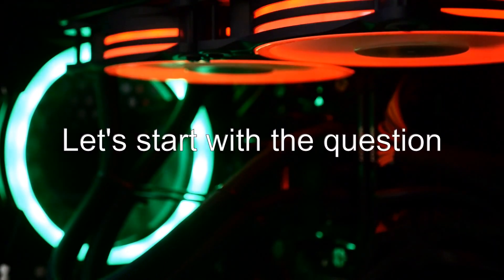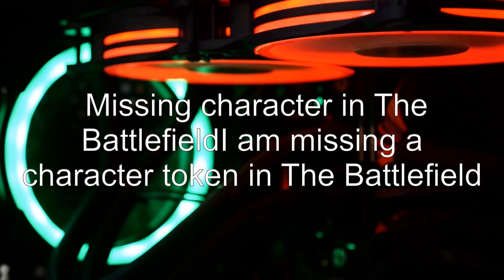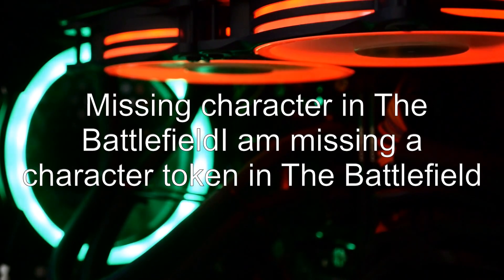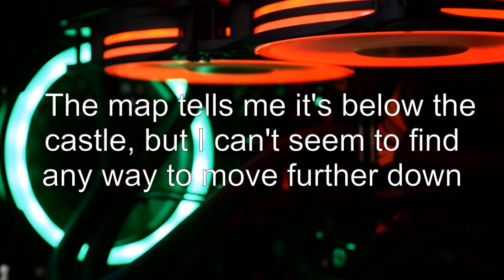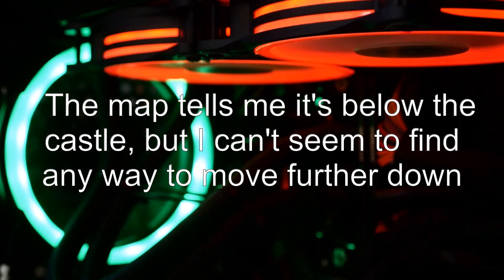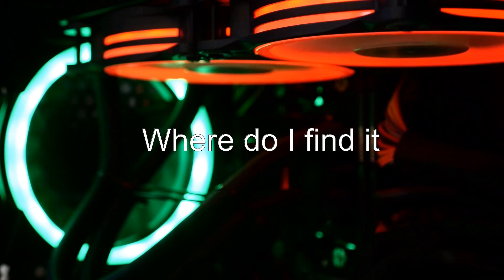Let's start with the question. I am missing a character token in the battlefield. The map tells me it's below the castle, but I can't seem to find any way to move further down. Where do I find it?